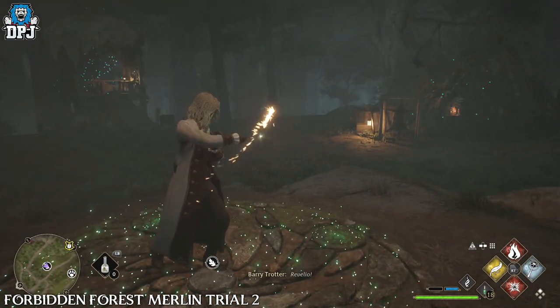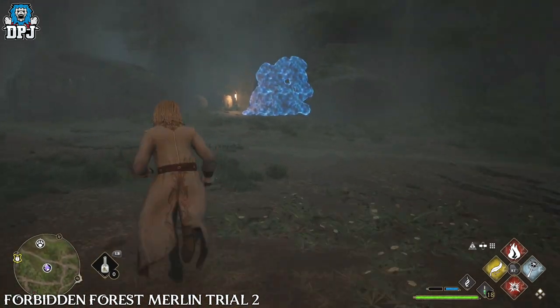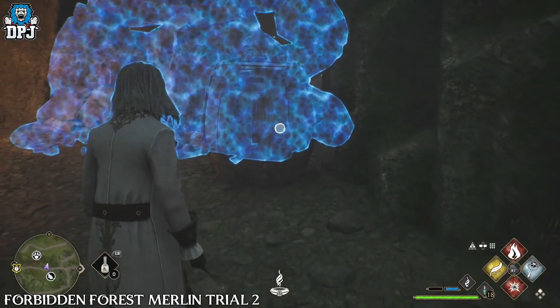These boulders block the way to a cave holding some butterflies. Here you want to use Lumos to gather them around your wand and have them follow you to their stone destination.